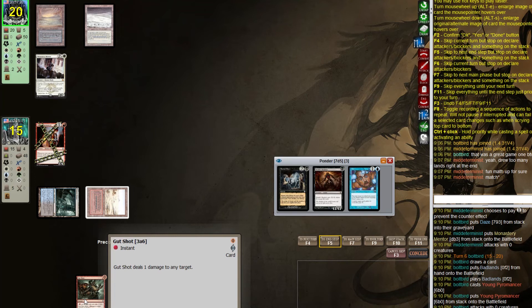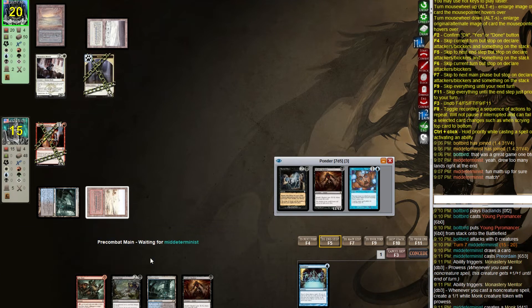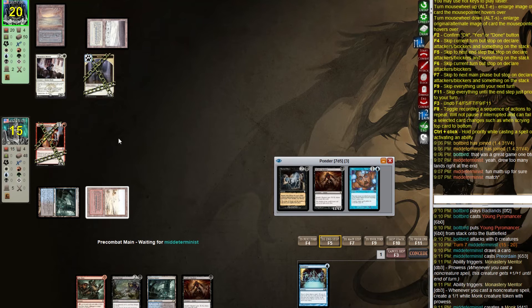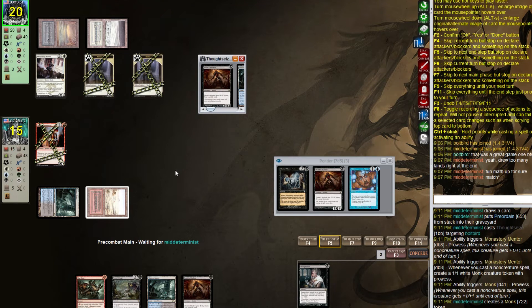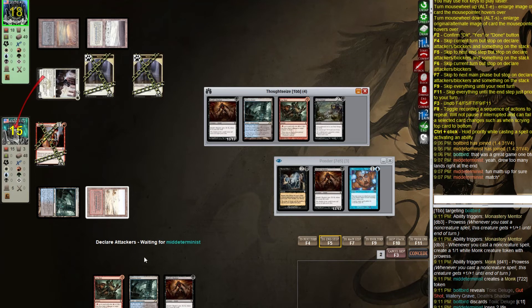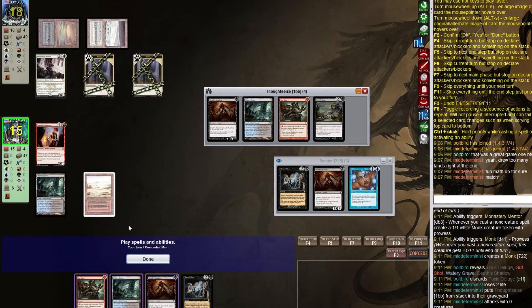If they don't cast any spells, Monastery Mentor seems really good. My Young Pyromancer seems so bad in comparison. They're almost certainly going to Thoughtseize and take Toxic Deluge — yep, they do. They don't attack — they know what we have in hand. That's interesting.